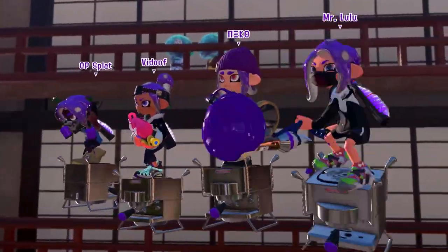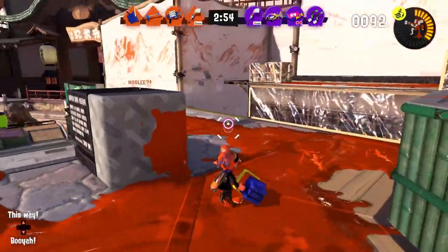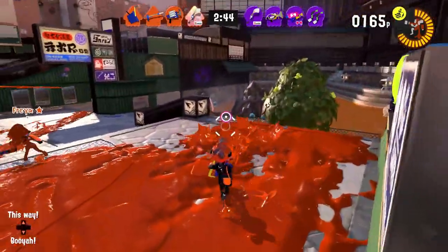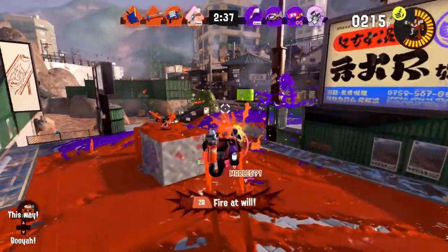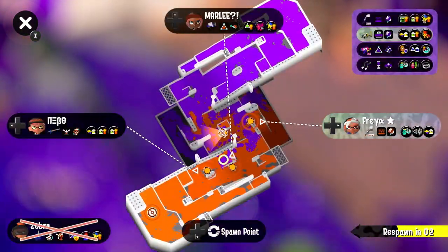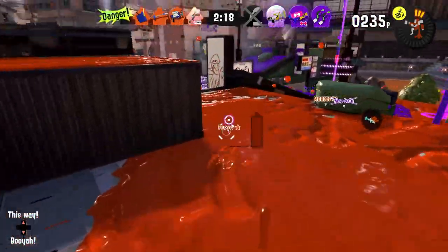We're back to Brinewater Springs. Let's see if we can get our second win and just even it out a little bit. We just need to cover up as much as we can with all of this — if we can get an early Inkjet, that could be fun. I'll get up this way, more than halfway to the Inkjet already. Maybe get over this way a little bit, find a sneaky place to set it up, and then just start launching it at them.